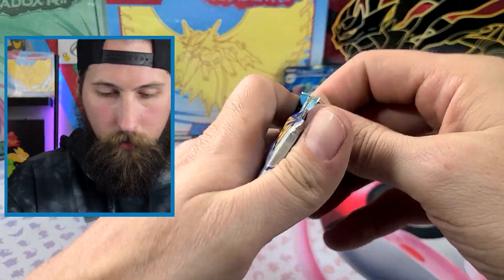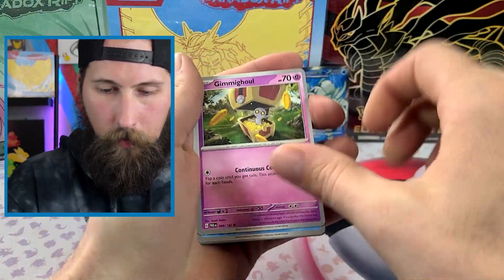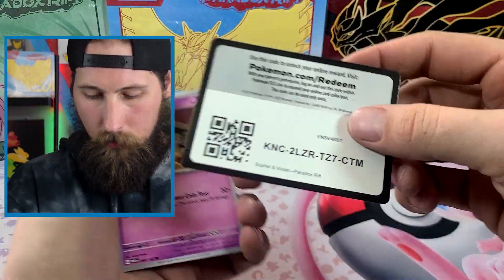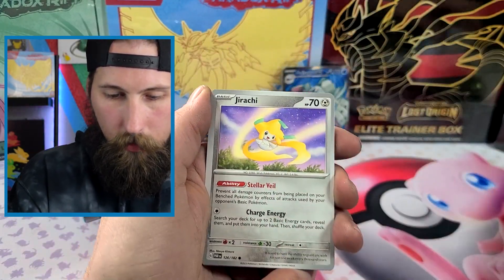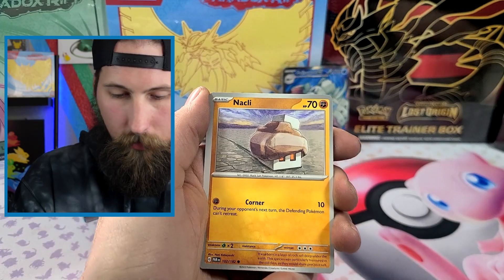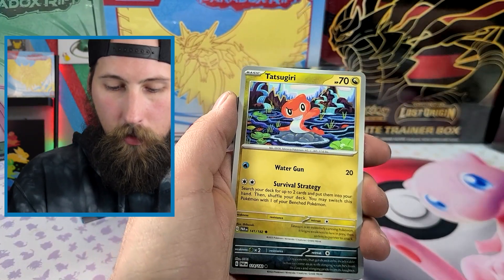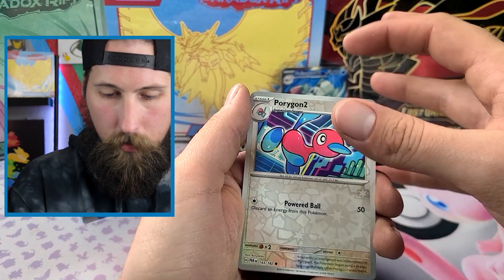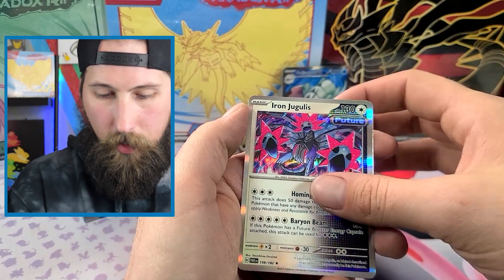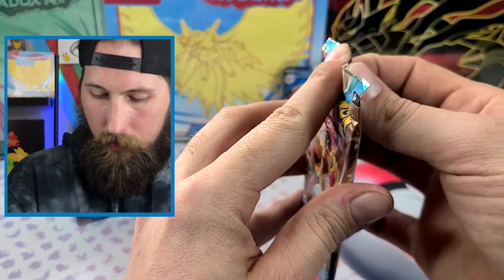First one of the six-pack bundle — code card. Gimmighoul, Wiglett, Jirachi, Tatsugiri, Porygon 2, Iron Jugulis — unfortunate. One for six on this.